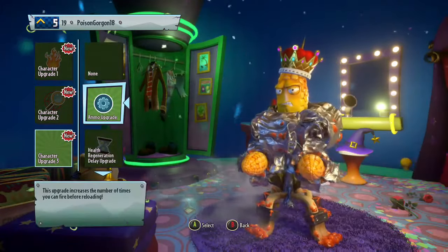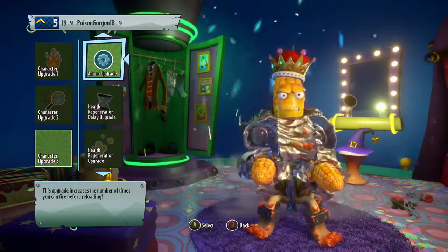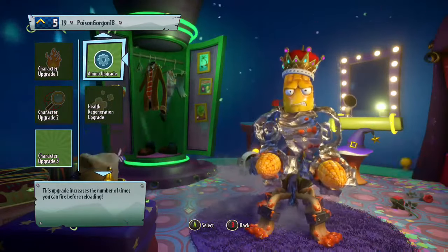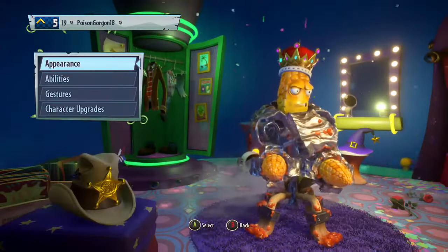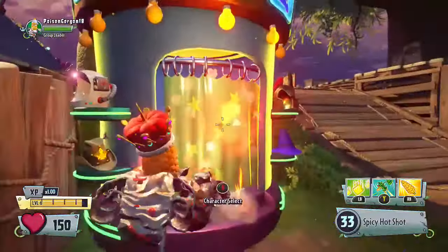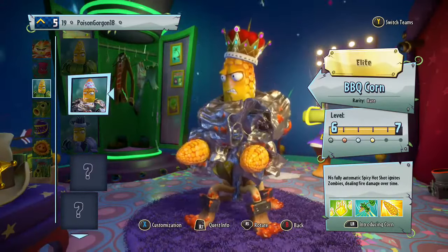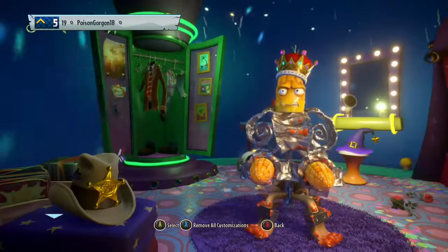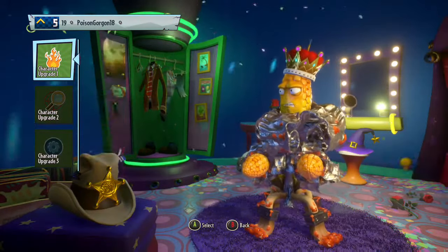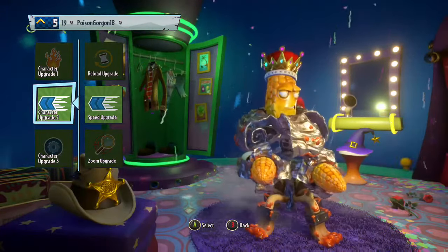Oh we got new character upgrades — fire upgrade, beautiful, that looks awesome! We're missing one — ammo upgrade, reload speed. I'm gonna take ammo or speed... ammo or speed. You know what, now it's 35 — the Spicy Hot Shot used to be 30 — but BBQ Corn is one of the slower characters, so I'm gonna put in the speed. I think he needs that more.